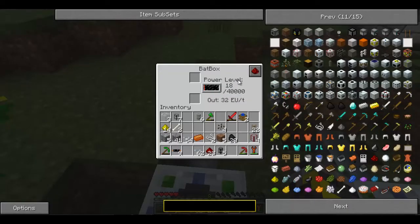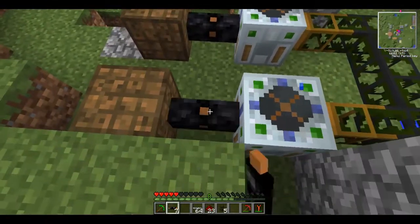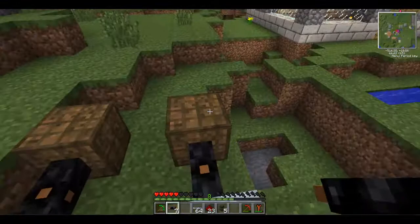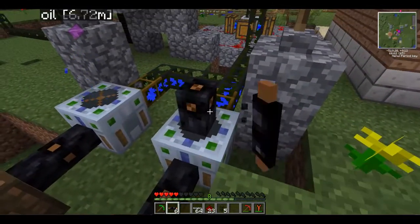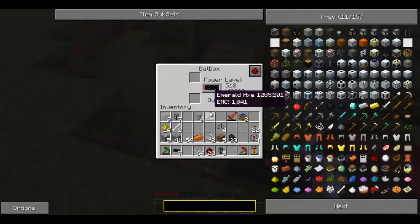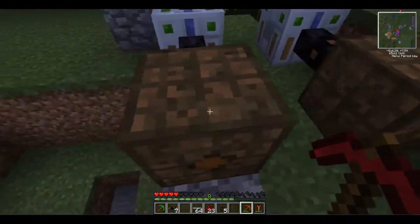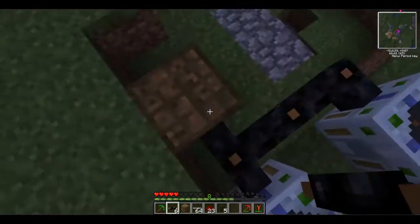Oh yeah, I didn't mention — you're going to want to definitely put copper insulated cables. Copper insulated cables will work a lot better. I find this is a good setup if you're powering machines. You're having probably the equivalent of maybe one solar panel going in there, and you can expand on this to make it work even better. Yeah, that's probably actually the reasonable way of doing it.